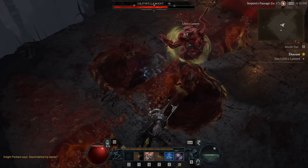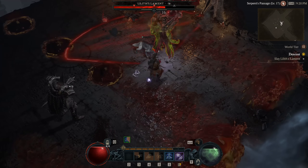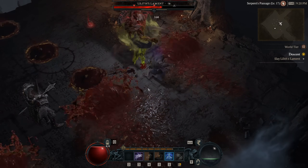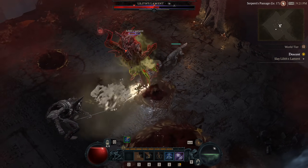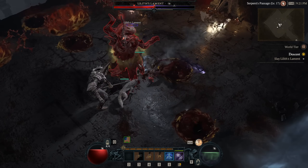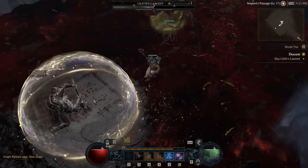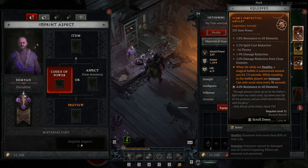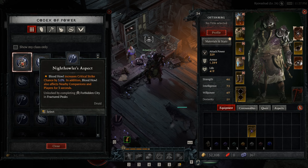This also means you're going to be changing out your main weapon more than any other piece of gear in the game, and you're going to be doing it very frequently. That means you're not going to want to be imprinting legendary aspects into your weapons, because you're just going to be wasting a ridiculous amount of gold. Early on — and basically throughout the entirety of the game — gold is one of the most important resources, and at lower levels you don't have a lot of it.